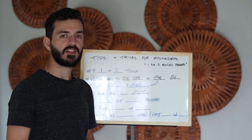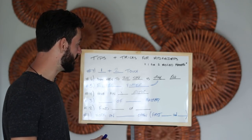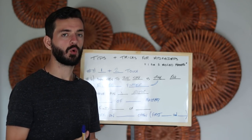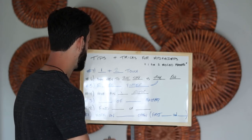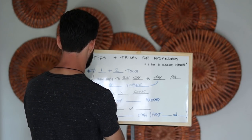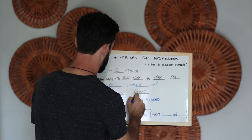Number three is speed of play mastery. This is a more nuanced area of the game that has to do with intelligence and soccer IQ. You could have all the skill in the world, but if you fail at this, you're going to struggle in the middle. Speed of play mastery means having the awareness of what kind of speed of play right now is going to benefit your team.